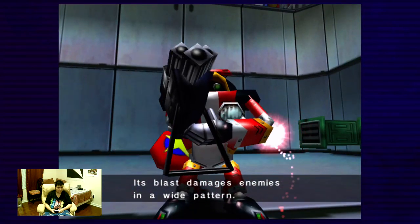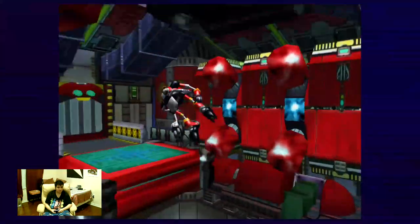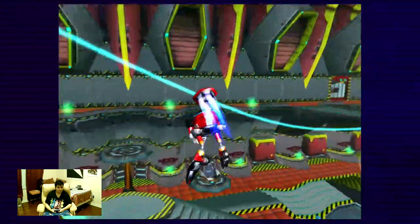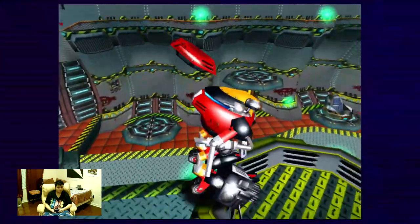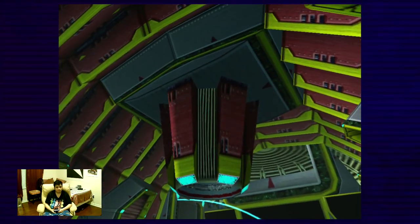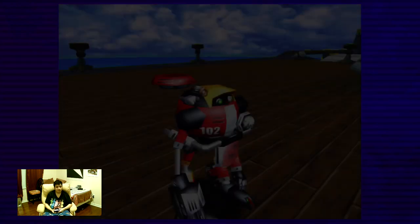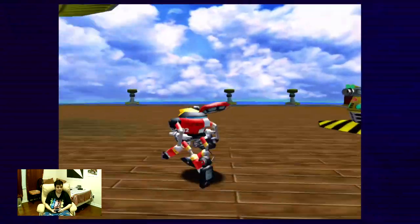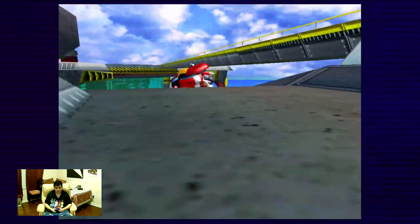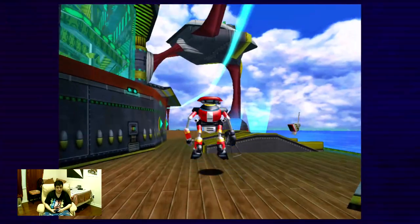When the egg carrier landed, we got the Laser Blaster! The laser damages enemies in a wide pattern. This is the final power-up we are gonna get. We're gonna head back to Mystic Ruins just so we can face off with E-104 Epsilon — Epsilon is definitely orange. I remember the funniest cutscene where the comrades got the wrong frog, and Eggman had no use for them anymore, so he makes them disappear — except for Gamma, because Gamma has the green frog, the correct one, the one with the tail.